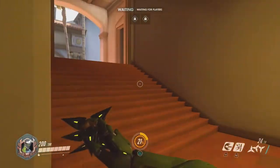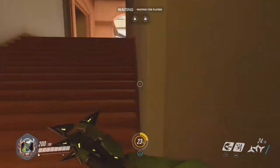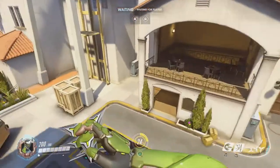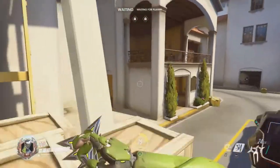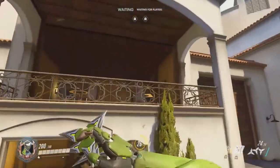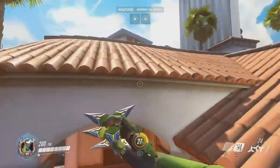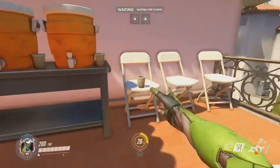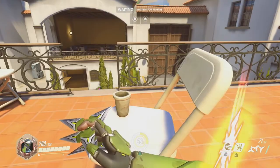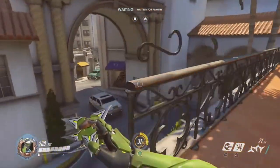To attack this point you usually see dive comp: a Winston hops up there, a Genji goes up to take care of people. People come around the back, maybe up the stairs around this corner. A lot of people like to come up from above and come down onto the high ground, which is a great advantage — high ground is absolutely amazing. In dive comp style you'd take a few picks then get up there, rain down on top of them, and you've taken the point.